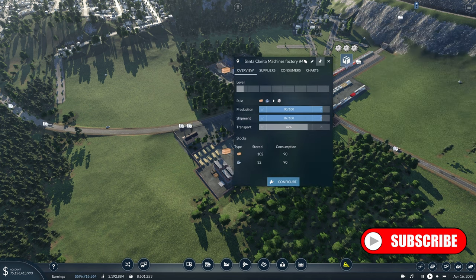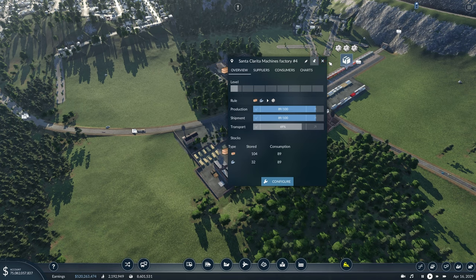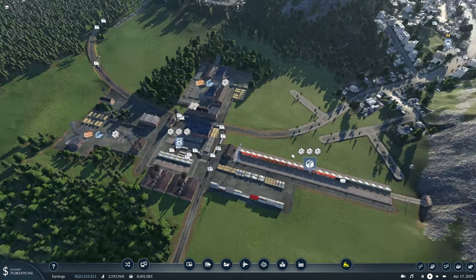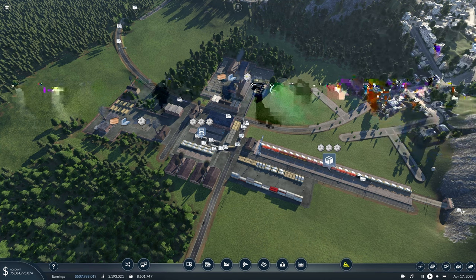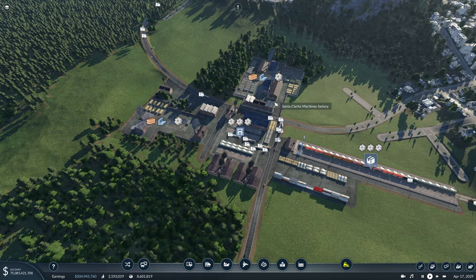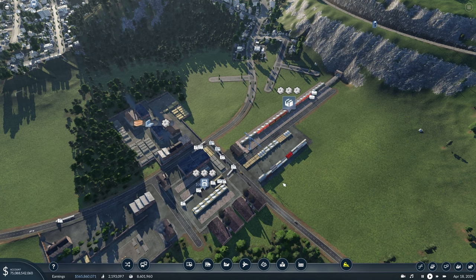Here's the machines factory that we got started up in the last video, and you can see production and shipment numbers slowly ramping up. Right now the bottleneck is our transport, and that's just because we're currently oversupplying machines and we don't have enough ways to get it out of this area.